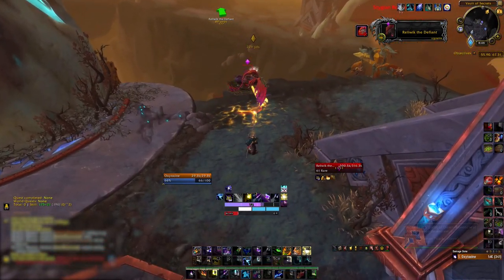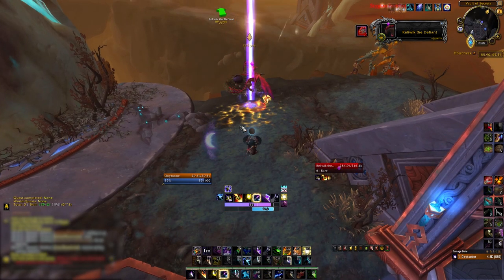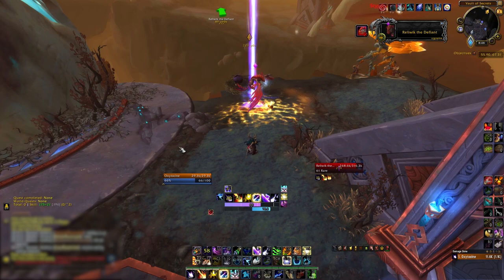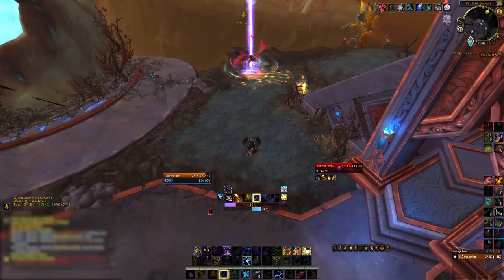Once the egg has spawned you need to click on it, and once you do its angry flying caretaker will swoop in and try to remove the head from your shoulders and push you from the cliff, as it has some annoying knockbacks that you'll want to mitigate.